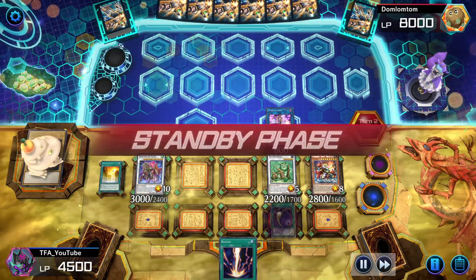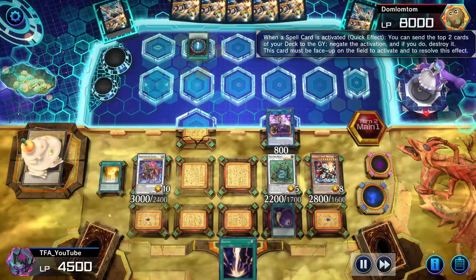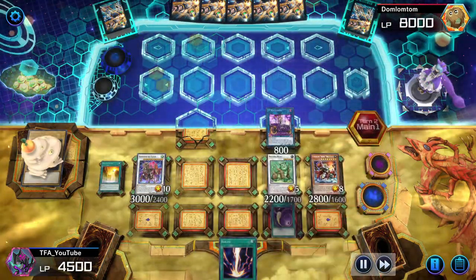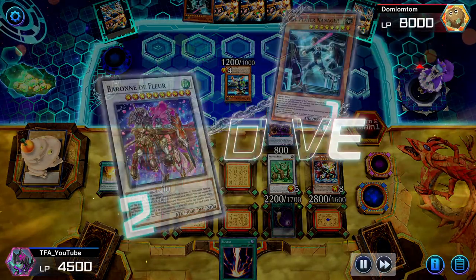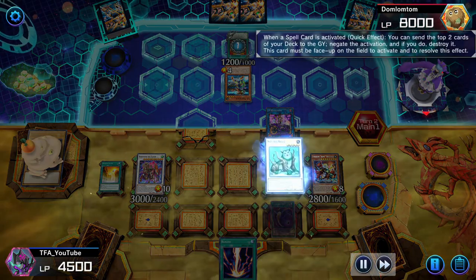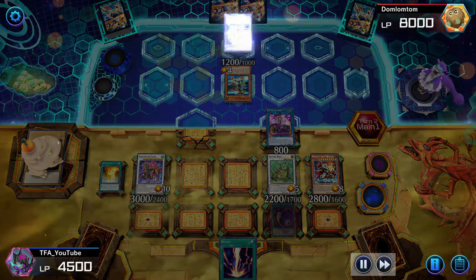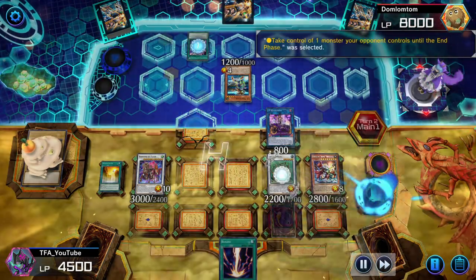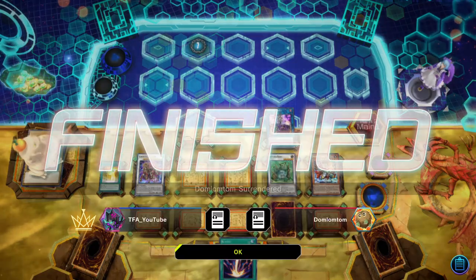We have two Omni Negates, unlimited Spell Negates, and a removal with the banish effect. We also have IP Mascarena which lets us go into Nightmare Unicorn or worst case Goddess if we have to. We negate the Harpie's Feather Duster. He activates another card — we negate that too because we don't want him to get presence on the board and link climb or special summon. He activates another spell — of course we have unlimited Spell Negates because we're just too strong. The new ABC boss monster.